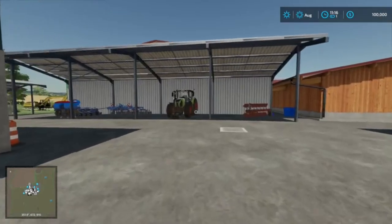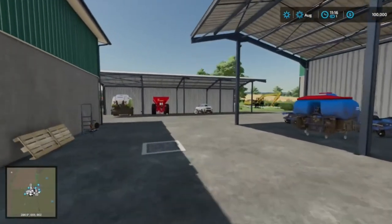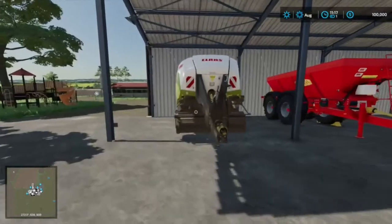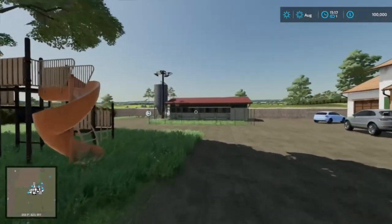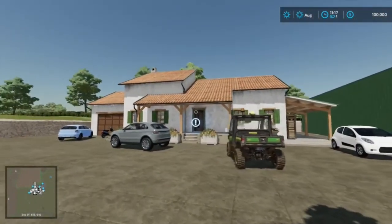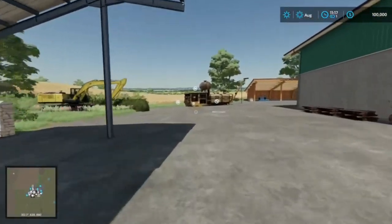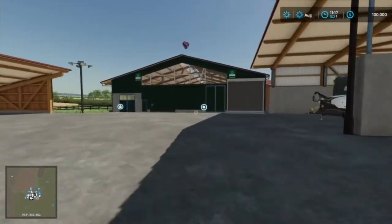Now, when you start this game off, it does not matter what game mode you start with — you do get all of this equipment no matter what. You don't have access to all of the farm or the animal pens, but you do have all of the vehicles. The house is not yours, so you kind of have to buy the land to get access to all that stuff. But you do start off with all the equipment, and that does make things very, very doable.